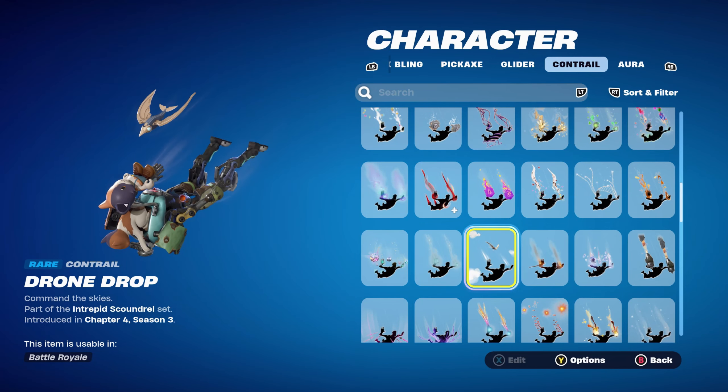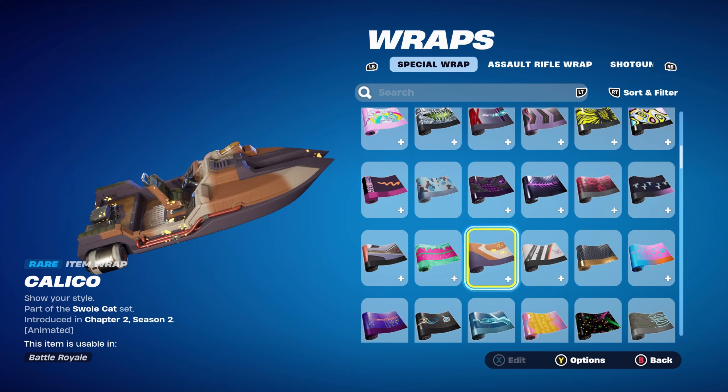The contrail is the Drone Drop — I used this because I haven't used it before and it works nicely with a little bit of white. It's part of the Intrepid Scoundrel set introduced in Chapter 4 Season 3. The weapon wrap is the Klico, part of the Swole Cat set introduced in Chapter 2 Season 2's battle pass — Meow Skulls' weapon wrap. It works very nicely with the standard style, matching the white and the brown.